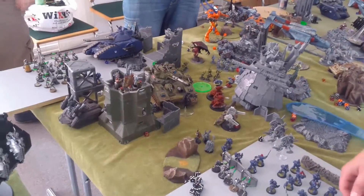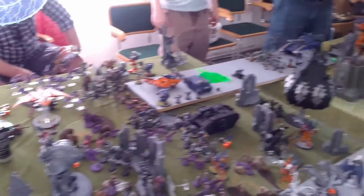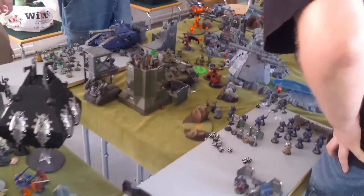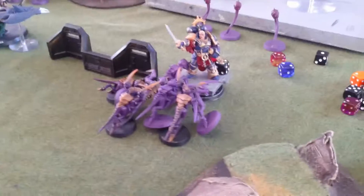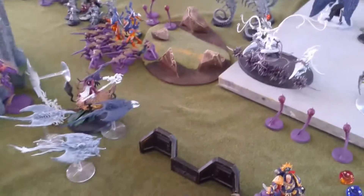Back on this edge, there's some close combat all along the table edge here. It's pretty cool. Termagants are tanking the Eldar and the Space Marines pretty well. The Hormagaunts who were left charged the robot Guilliman, and actually held him there for pretty much the entire game. Same with most units here — I finally killed the Terminators I think.